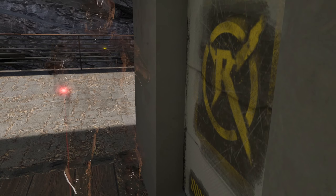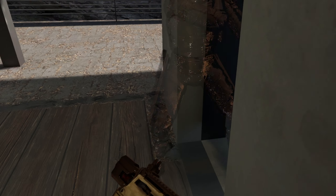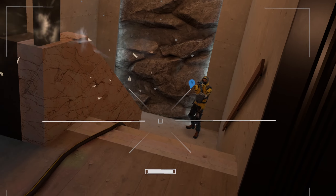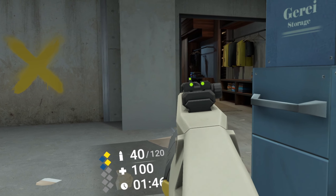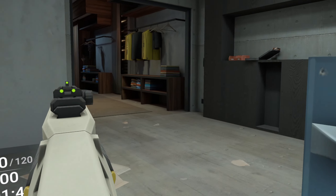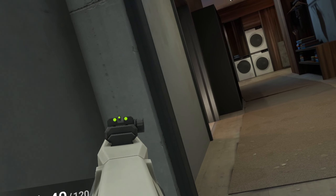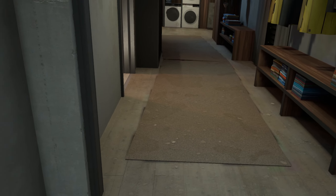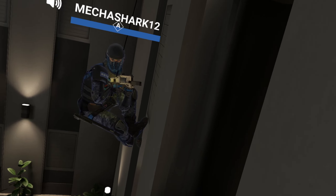Crosshair placement is key in games like these — VR or flat panel. That's why the feeling of ADS needs to be efficient and comprehensible. Crouching is snappy and can get you a nice advantage. The one thing I would change is the proximity sensor, that the devs clearly recorded by standing next to a Prius and hitting it with a hammer.